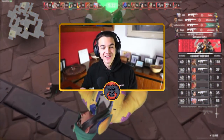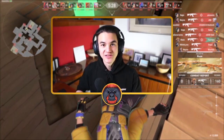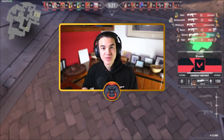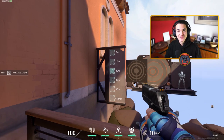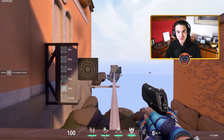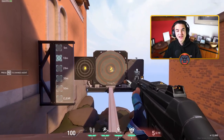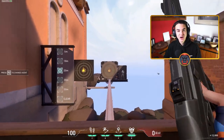Now that we know more about the spray patterns for these guns, how do you start training for them? Hop into the range and get a feel for the weapons you use most — if you're a Vandal person, start with the Vandal; if you're a Phantom person, start with the Phantom. I do recommend learning the spray pattern for all the essential rifles: Vandal, Phantom, and Bulldog. Set the target at different distances and start to feel out how much you have to compensate for vertical and horizontal recoil. Start with mastering stage one — control the first eight bullets as best as you can, then once you start getting better, control even more of the clip. It's a skill you train with repetition and practice.